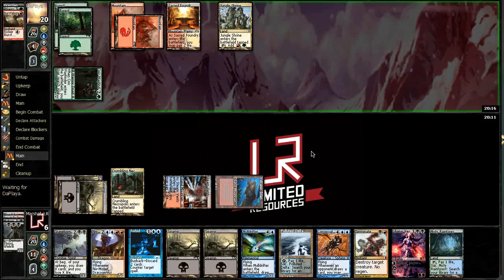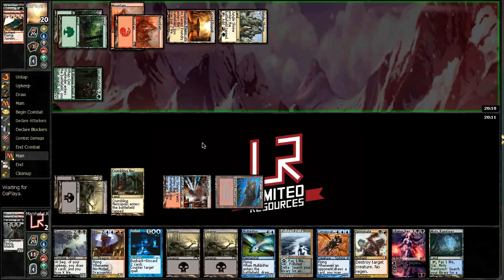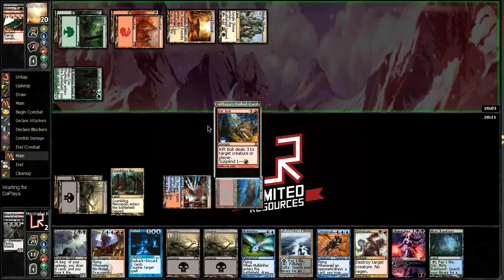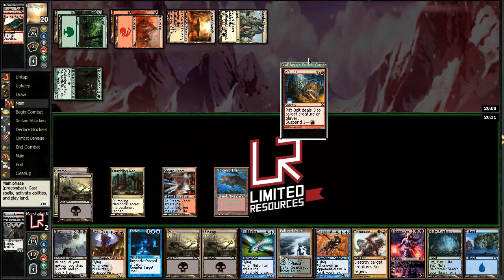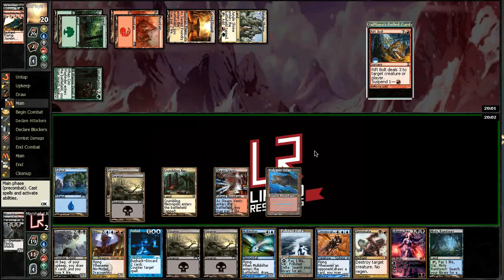If he plays a creature here I'll have to make a decision — I'll probably have to just Terminate something. He suspended Rift Bolt, so we're actually not just dead here. We are quite lively. Although we're not in a very good spot — he's got two cards in hand and he apparently values burn very highly, so that could get really sketchy for us.